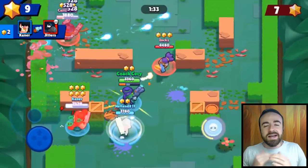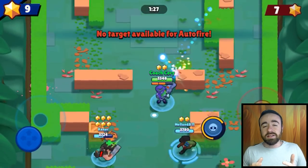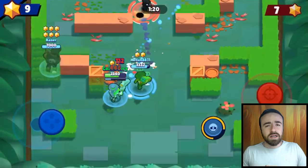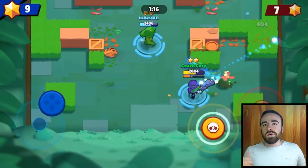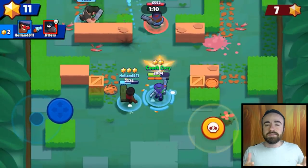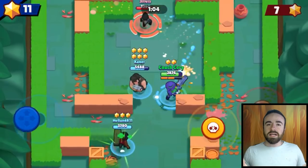Ricochet — I would not recommend using auto attack with Ricochet unless someone's right in your face and there are no bounce shots available. Ricochet is much more accurate when you're bouncing his shots, and auto attack never does that intentionally. You're gonna have to get in the habit of manual aiming with Ricochet — he's gonna be really hard to aim for a long time. Same with his super; it won't get the bounce shot for you. Aim manually, but use auto attack if you need an instant reaction.